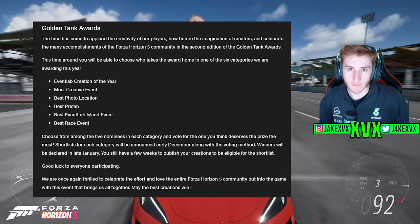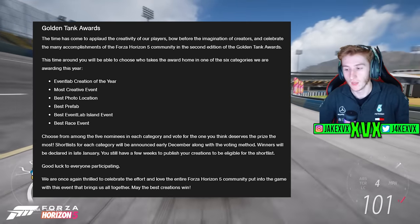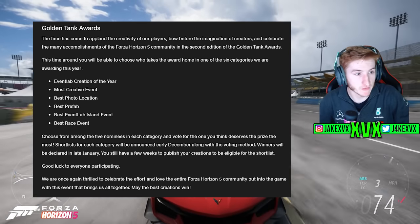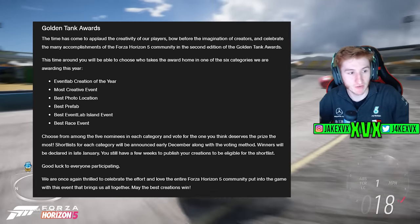We are also seeing the return of the Golden Tank Awards, where they reward people for the best creations in Forza Horizon 5. Categories include Event Lab Creation of the Year, Most Creative Event, Best Photo Location, Best Prefab, Best Event, Island Event, and Best Race Event — mostly Event Lab stuff. You will get real-life prizes, and winners will be declared in late January, so you've got a couple of months to work on your entries.